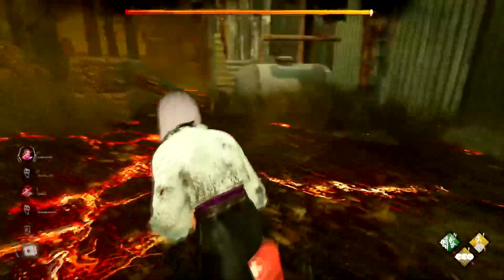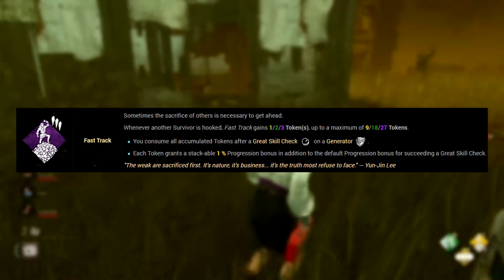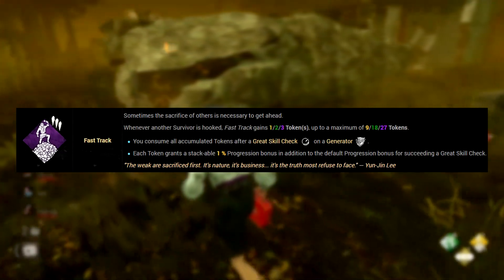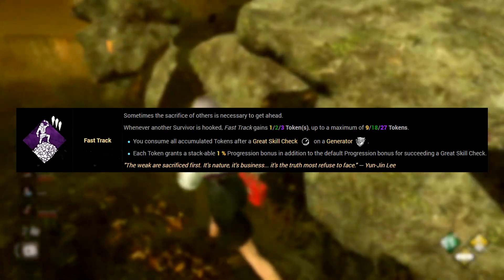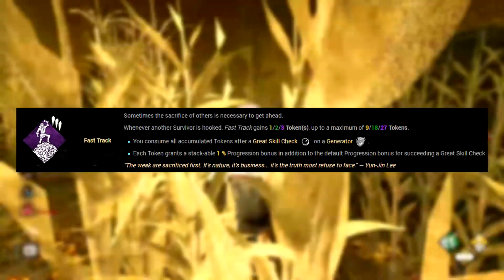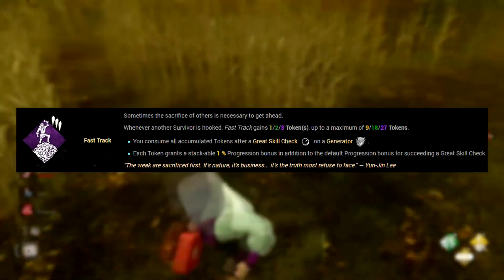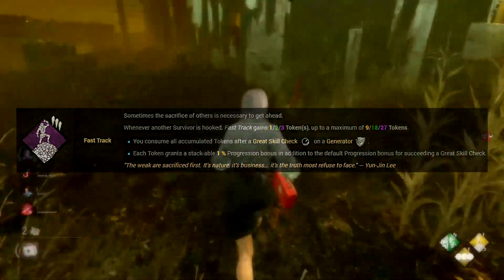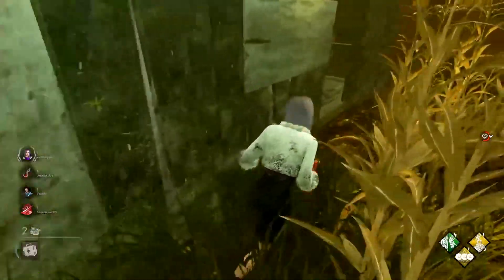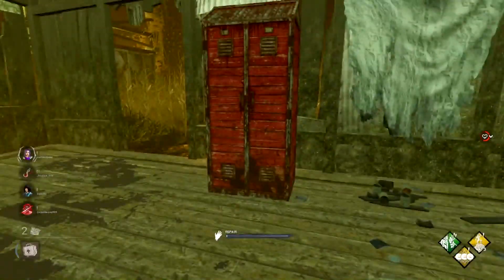Now let's move on to Yun Jin's teachable perks. At level 30 in her blood web, we unlock Fast Track. Fast Track is a token perk — whenever another survivor is hooked, you will gain up to three tokens dependent on what tier your perk is, up to a maximum of 27 tokens at tier 3. You can save these up, but the next time that you hit a great skill check, every token accounts for 1% bonus progress given to that generator. I have to clarify as well, this only works on repairing generators.